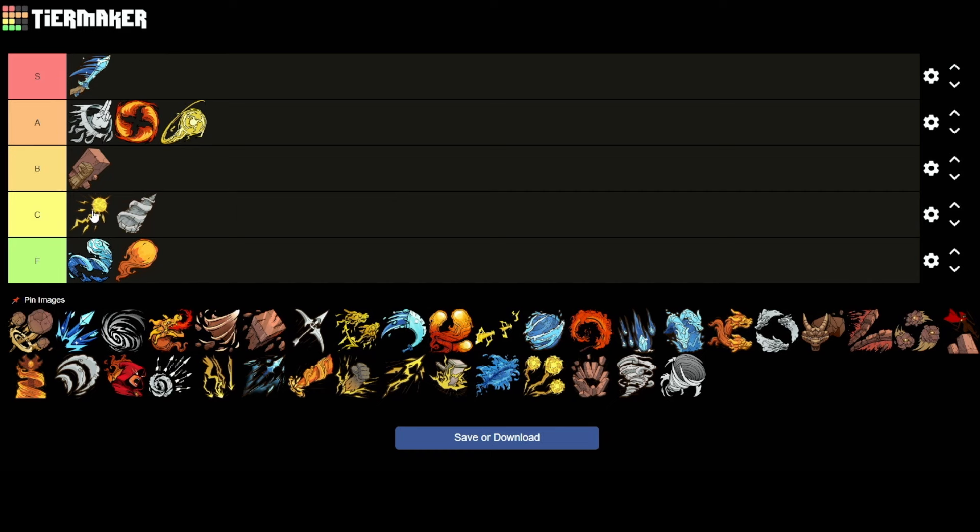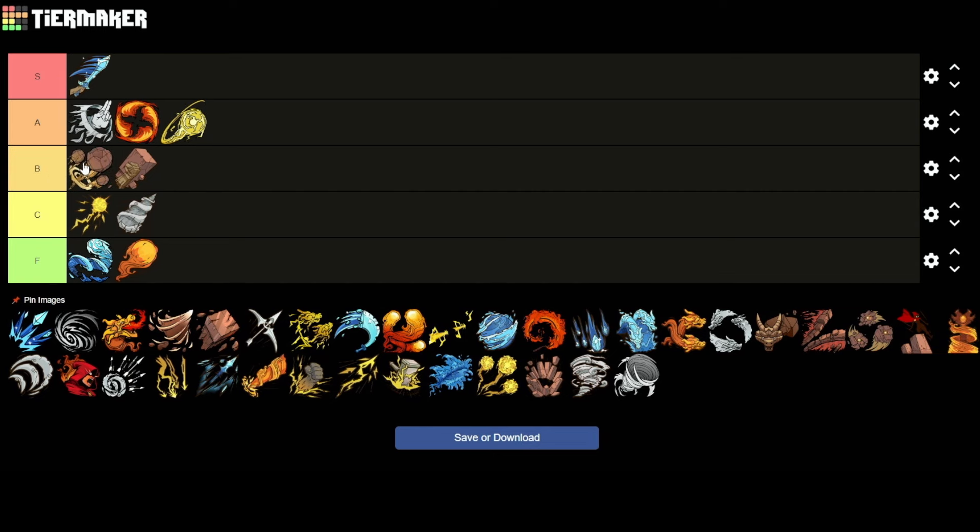Stone Shot — this is interesting because I think I prefer Stone Shot over Earth Knuckles. I love the range on it. It has knockback, and it fires nice and fast. It hits hard enough. Is it an A tier? It's better than Earth Knuckles, I think. I'm going to put it ahead of Earth Knuckles. That's my list for basic Arcanas, and I think I'm happy with that.